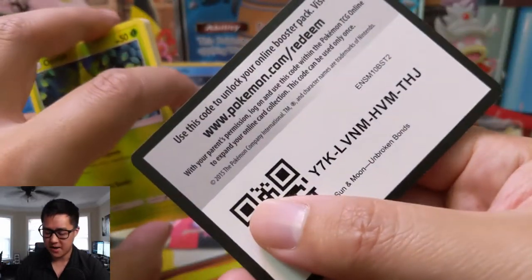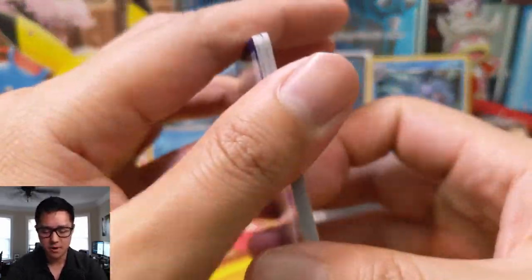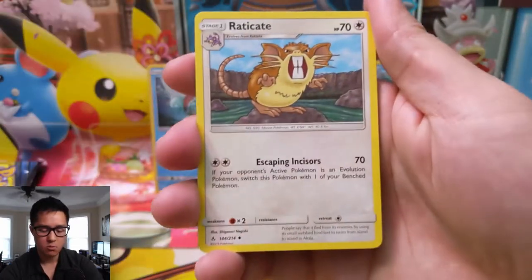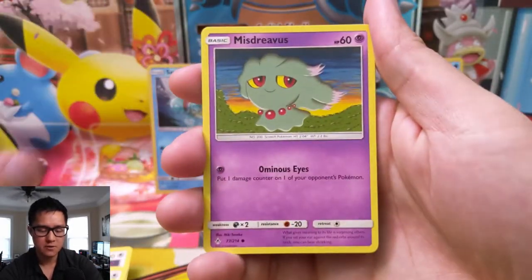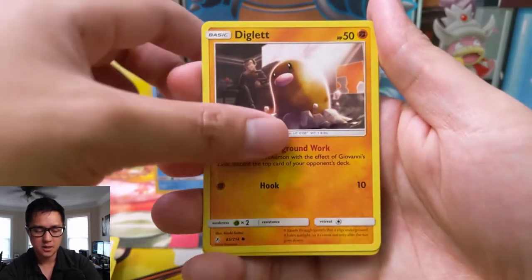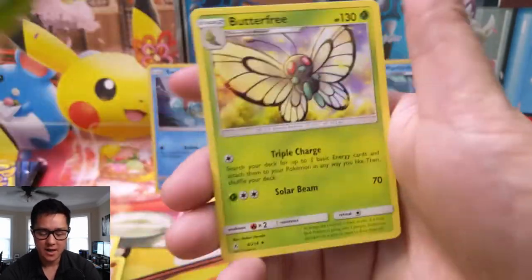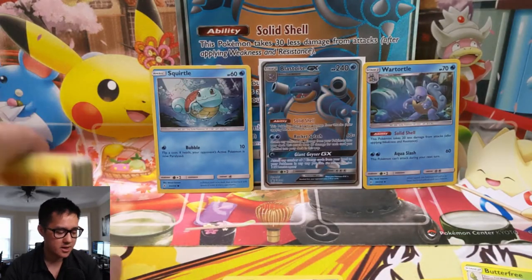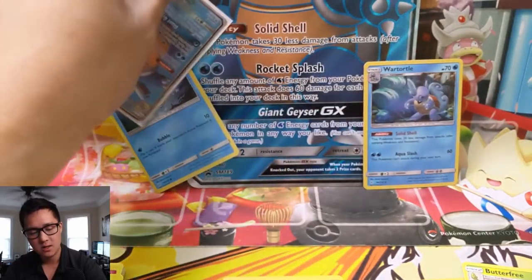On to our last pack — let's see if we can get some last-pack magic. We have a Metal Energy, a Dodrio, Raticate, Weepinbell, Oddish, Misdreavus, Salandit, Glameow, Diglett, a Venonat for the reverse, and for our last card we have a Butterfree regular rare. So we didn't get shut out — we did get the Genesect GX from the Lost Thunder pack.